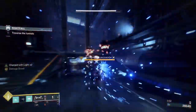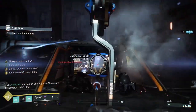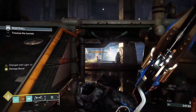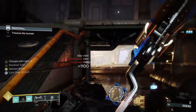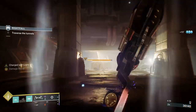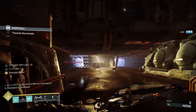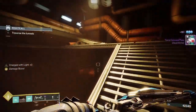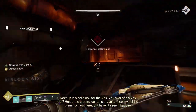Gjallarhorn was adjusted — I don't really like saying nerfed. The blast radius of the original rocket doesn't do as much now, but you'll see how much Wolfpack Rounds still contribute. Wolfpack is still really strong — it's still the most powerful rocket launcher in the game I think. And when you're in a fireteam with other rocket launchers, Gjallarhorn will grant them all Wolfpack Rounds too, making them even better.